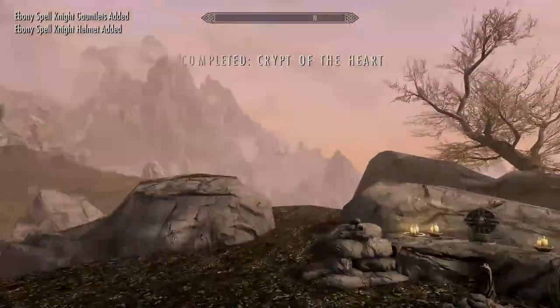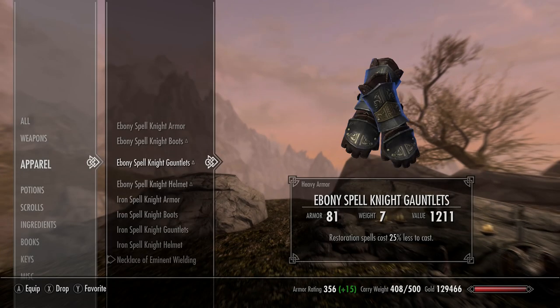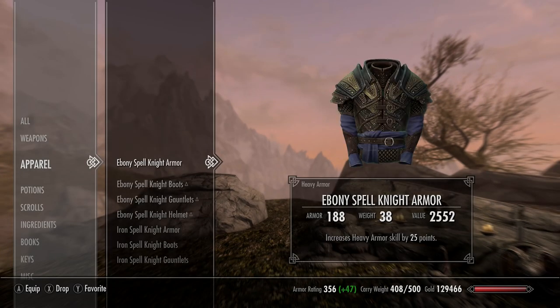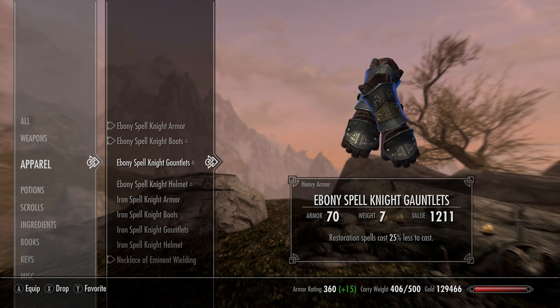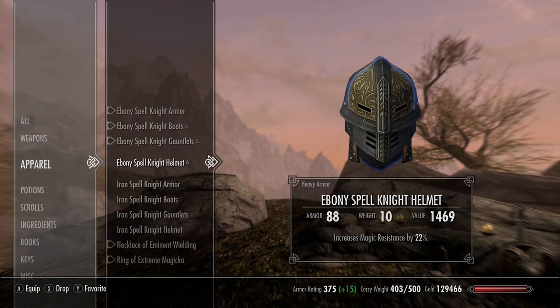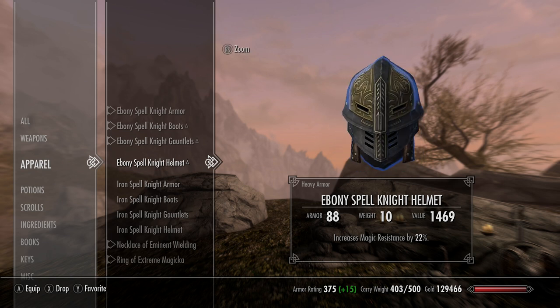So the armour perks when you cleanse the heart: the helmet gives you magic resistance by 22%, the armour itself gives 25 points to heavy armour skill, the boots give 70 points of stamina, and the gauntlets give 25% less restoration cost. Bear in mind it might be different — I can't remember if the enchantments are RNG or not, but that's what I had.